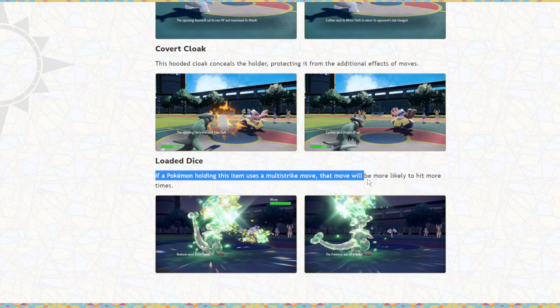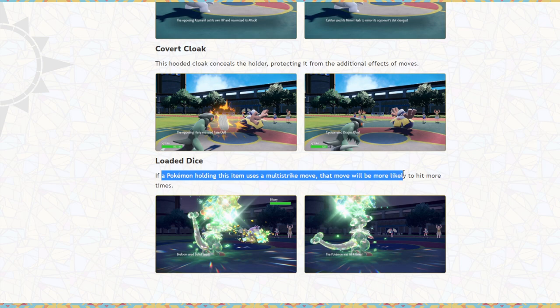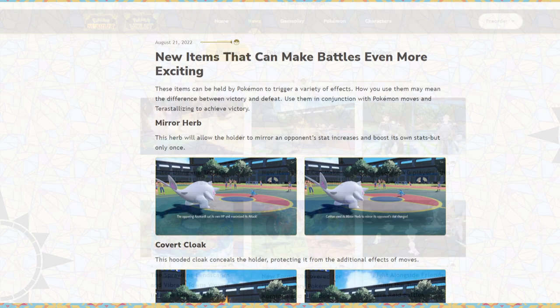The Loaded Dice — I don't know if that's going to be a super important item beyond singles, but they show a Vellumental using Loaded Dice Bullet Seed. It just makes it so a multi-strike move is more likely to hit the max amount of times. It's sort of like Technician. We don't know the likelihood until the game releases, but if it's like a 50% boost to the likelihood, that's well within the range where it would be a useful item. Beyond Bullet Seed Vellumental, I can't think of many use cases. Cloyster won't use it since it has Skill Link.